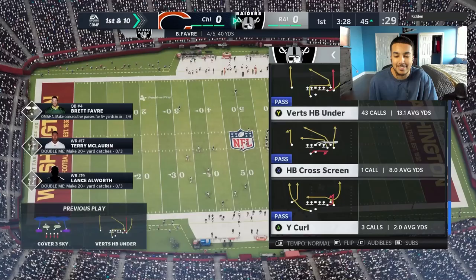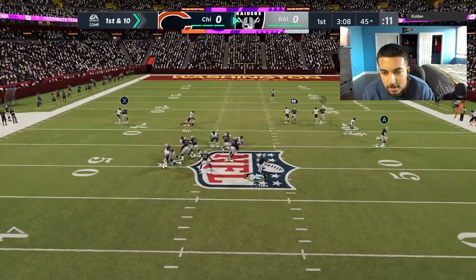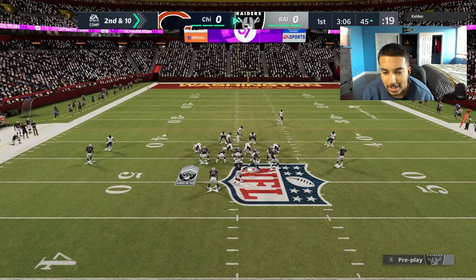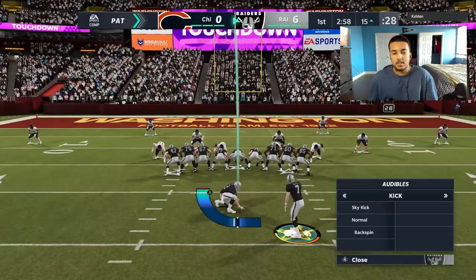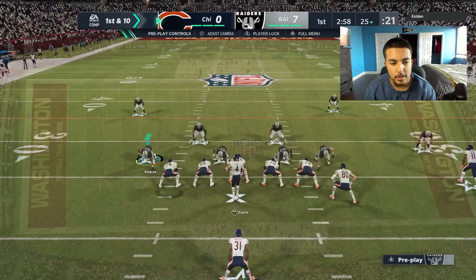He's in man again — not expecting Allworth to get open on the wheel route, but he's open somehow in man coverage. Going to try a Cover 3 beater deep. Opponent runs man, so throwing to Tyreek Hill — we overthrow it. Brett Favre's mobility is a bit suspect and throwing on the run makes me hesitant to use him, but he's been solid. Motion now — hitting Cooley for a truck and a touchdown! Two air trucks by Cooley equals seven points. First minute and we've already got seven.